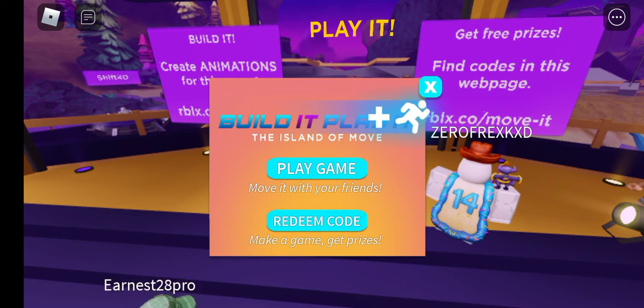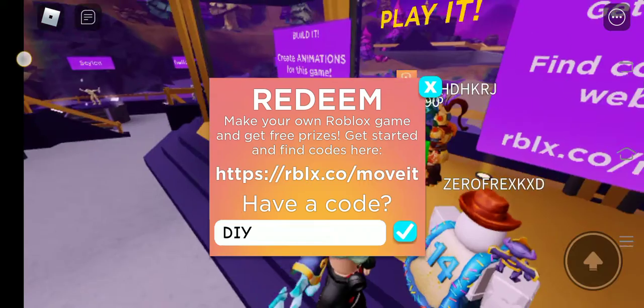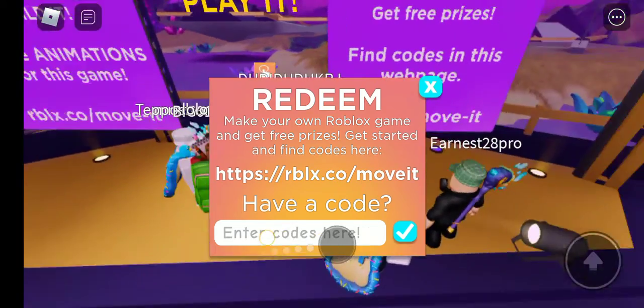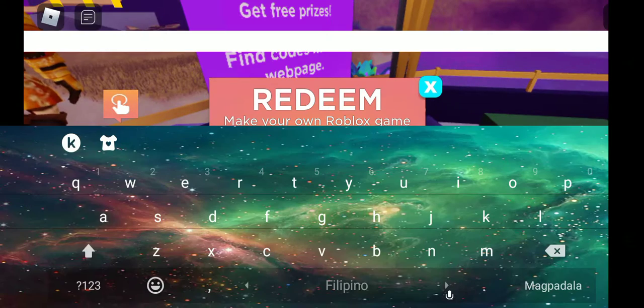The first code is — make sure to use big letters — DIY, like this. Check it and it's successful in your game. As you can see, this is the 'Do It Yourself' badge.